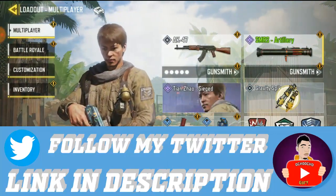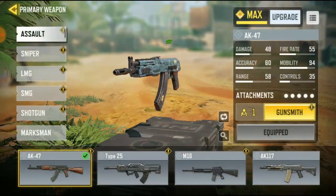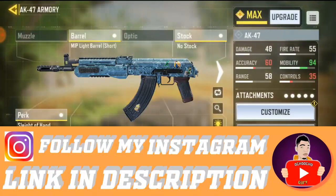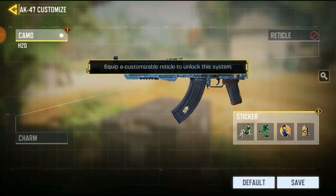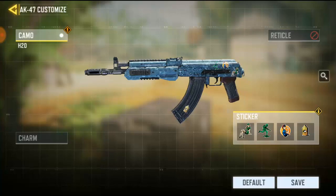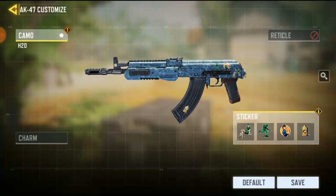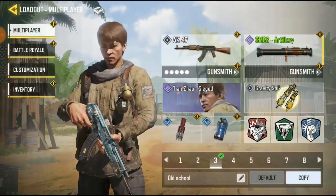I'm going to add a reticle scope to my AK-47 right now. Go to AK-47, go to gunsmith. Then go to customize over here — right now it's showing you need to equip a scope. Because I'm not using a scope, that's why I can't do this, so I'm going to put a scope on.